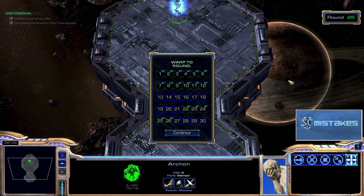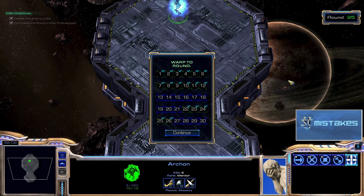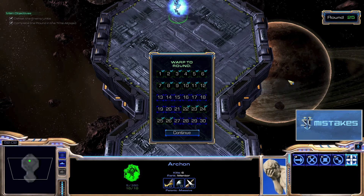But again, the way to do it is hold position on the main portion of your army, send in your High Templars, bring them back behind the line, turn into an Archon, and you want to use your Phoenix to pick up tanks. Just focus on the one tank, and blink your army into the other tank and take it out. The tanks are the priority, and everything else should be cleaned up by the Archon.